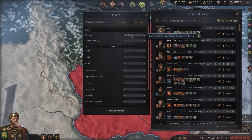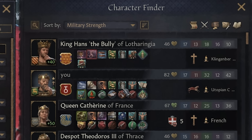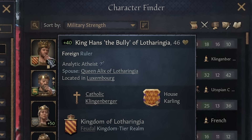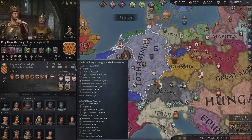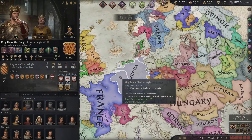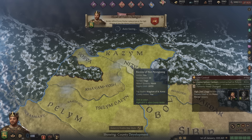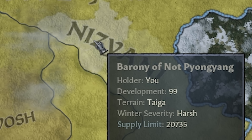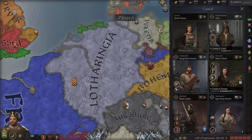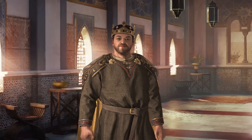Let's look at the character finder, sorting all characters by military strength. We seem to be second in the world, only to King Hans the Bully who's got 50,000 dudes. I am supreme leader — not this man. We need to take him out. As we die and play as our son, you can see we have 99 development in our barony. There's only one thing left to do: avenge our father and take this man's capital to become the most powerful man on the planet.